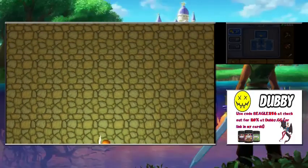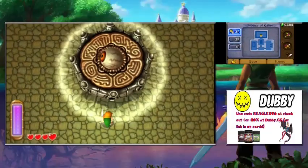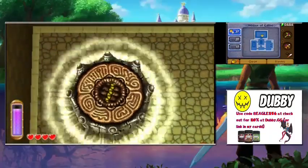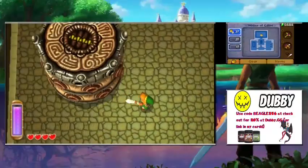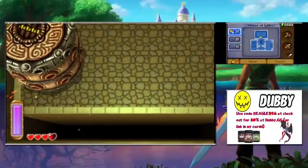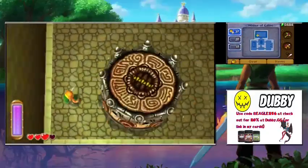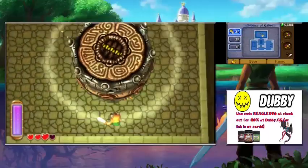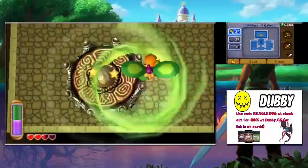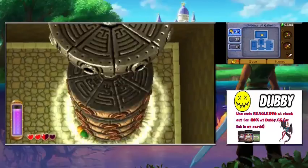The boss fight begins. I think this boss is new to this game — I can't imagine another Zelda game it's appeared in, though I don't play a lot of Zelda. The boss starts moving around the platforms at the bottom. To defeat it, whenever its eyes are revealed, get the Tornado Rod up and smack the piss out of it. Now it starts going around the platforms — this guy's worse than the next boss.